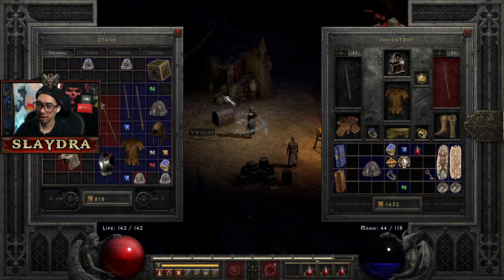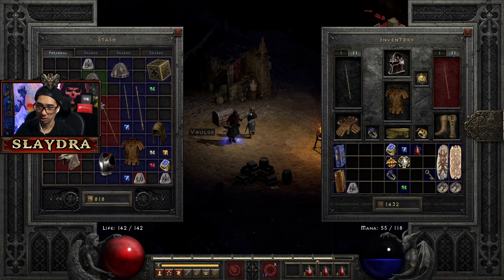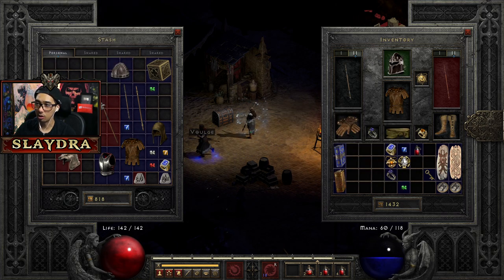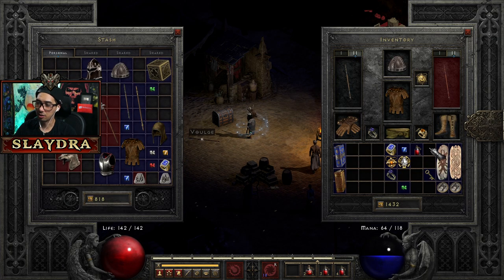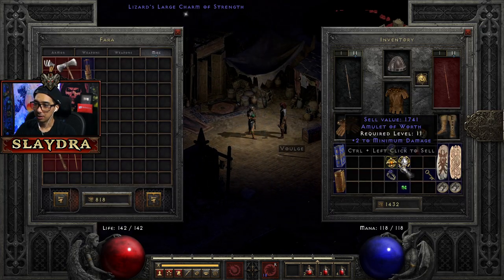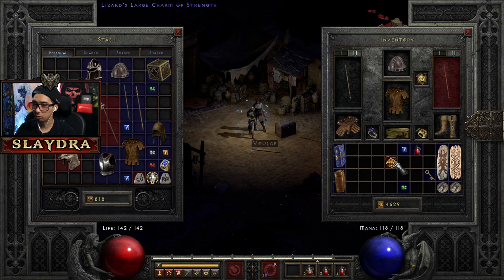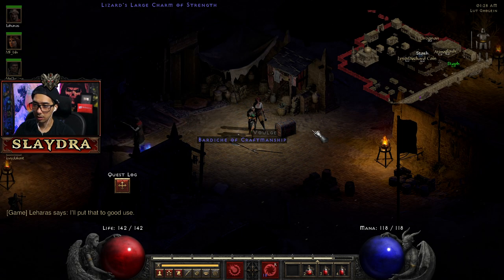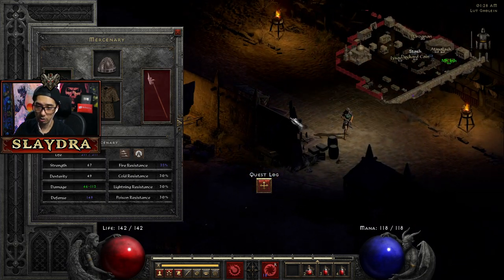Three to Energy — nice! Another thing — they made it so you don't accidentally put runes in the wrong way, which is actually a pretty nice update. Oh, this doesn't have sockets — never mind. Actually wait — yeah okay. That's a cool update, that's actually a pretty helpful one. So our mercenary now does 46 to 113 — so much better!